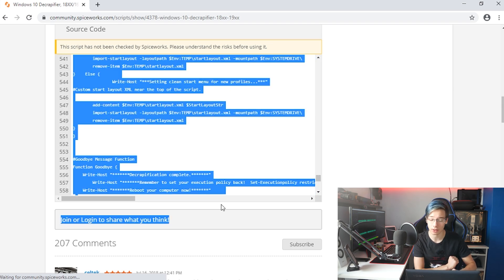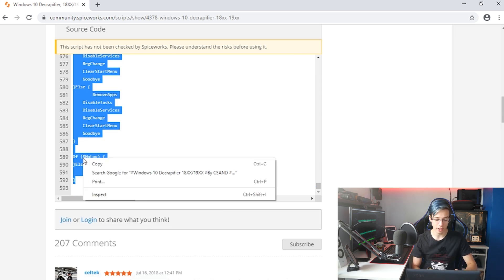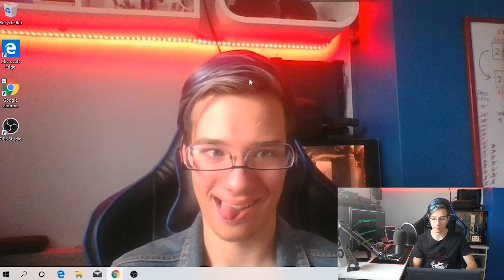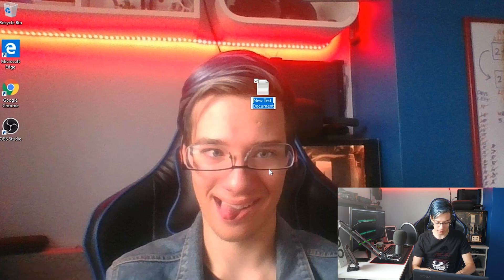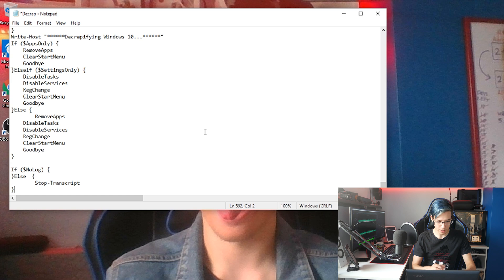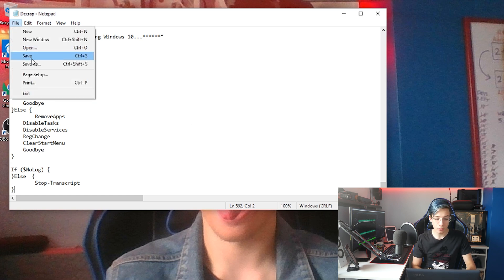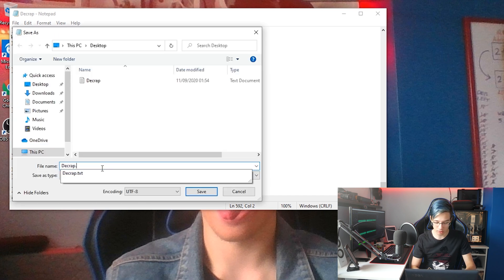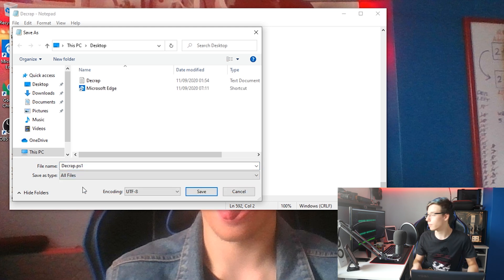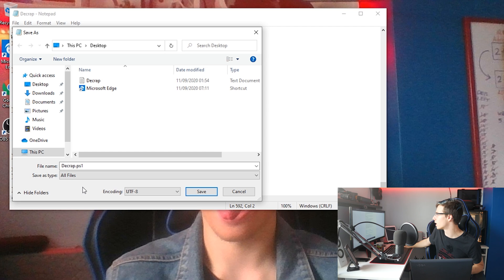We are going to make a file on the desktop — just a text file — in which we are going to paste this script. Creating a text document on the desktop called 'Decrap.' Open it up, paste the script, press Ctrl+S. Now you want to click Save As and save it as .ps1 — that is because we need to make this an executable. Select 'All Files' and make it a .ps1.